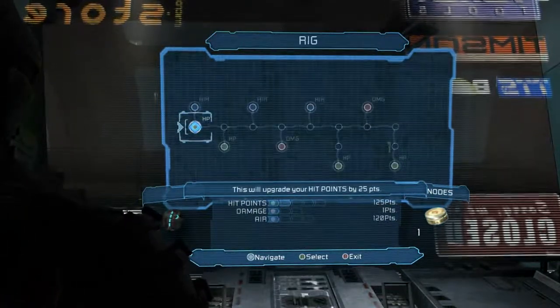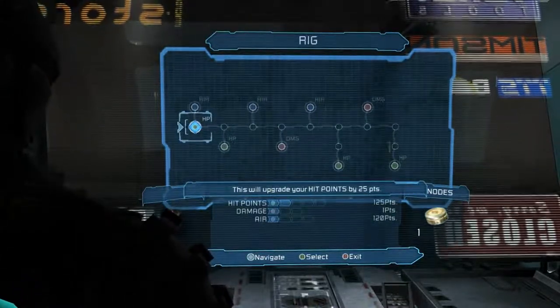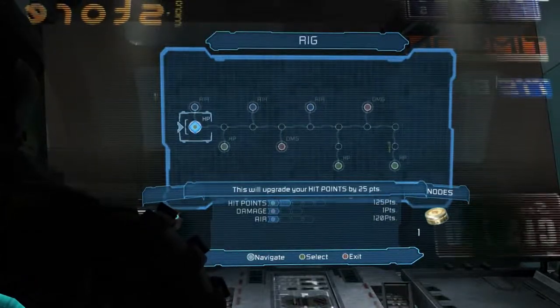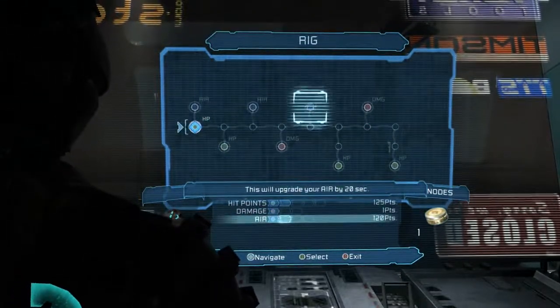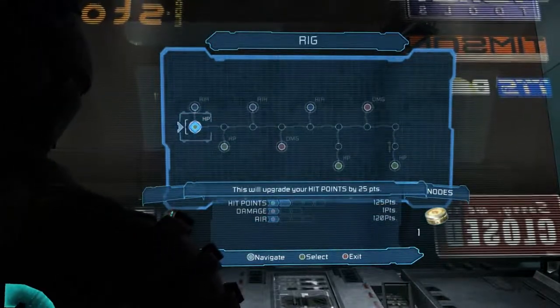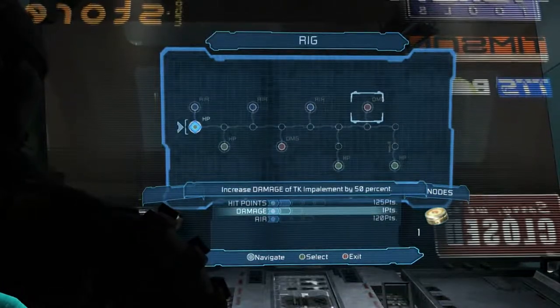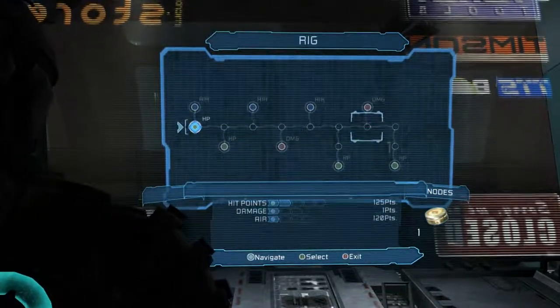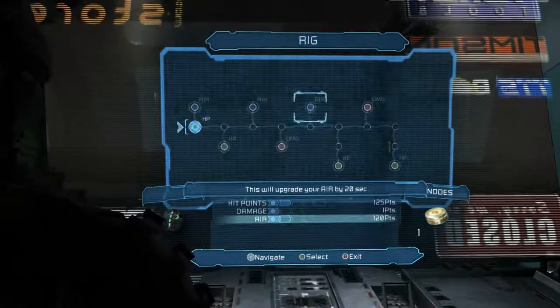I used my stuff because we start on an HP one this time instead of a blank one. So that's awesome. We have 125 points of air this time instead of like 60 or whatever it started at in the first game, so I'm not even gonna mess with the air. And you can increase the damage of the impalements when you shoot — rip off limbs and shoot it at them. It's kinda cool.